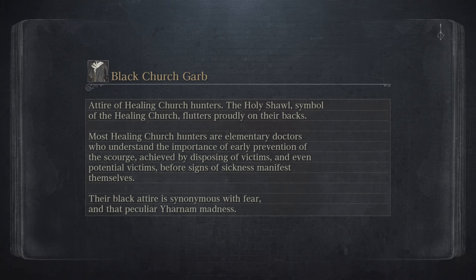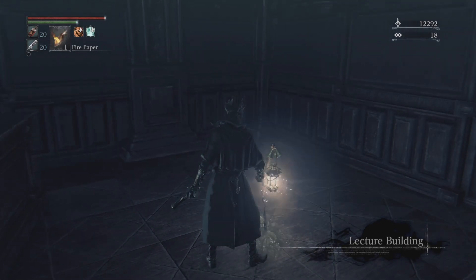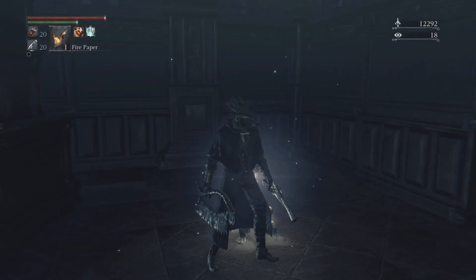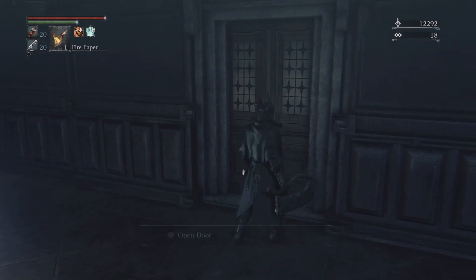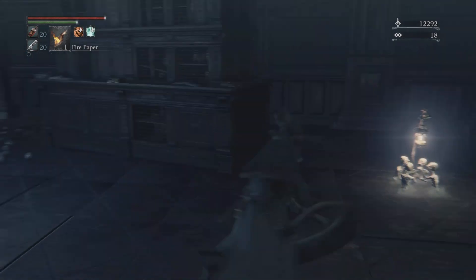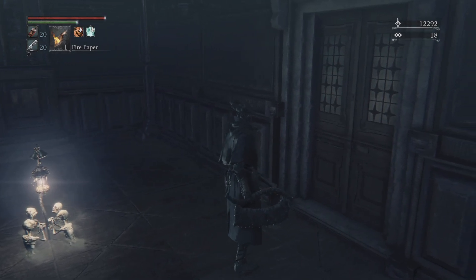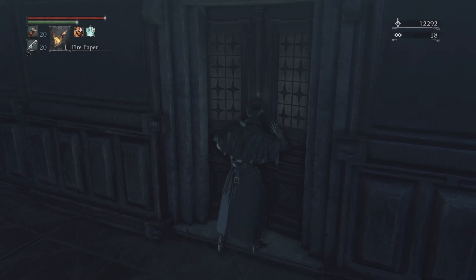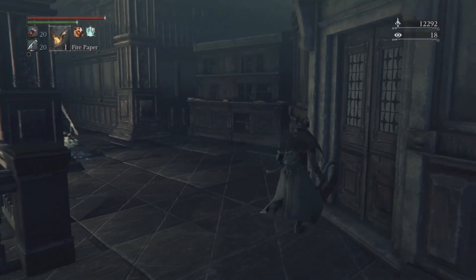This area is split into two floors, and there's an entrance to a new area at the end of each floor. I'm going to clear the entire building — do the floor we're on now, then move on to the bottom floor, and enter the Nightmare Frontier from down there. Once we get to the Nightmare Frontier, we'll lantern back to the dream, come back here, run by all the enemies on this floor, access the Nightmare of Mensis, then go back to the dream. I should have enough time at the end of the episode to tackle one little side thing I forgot to mention.